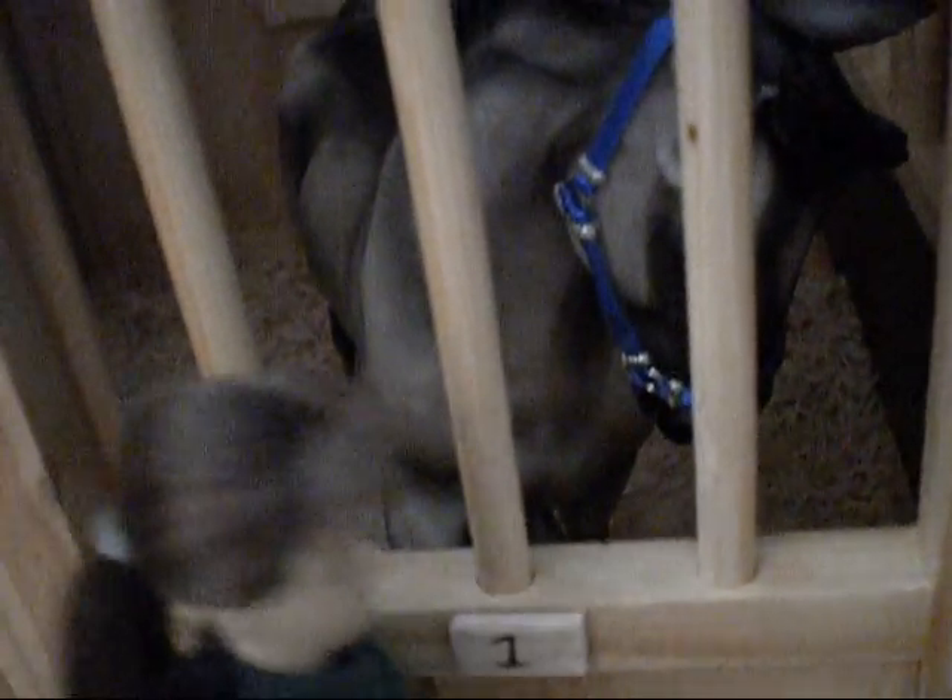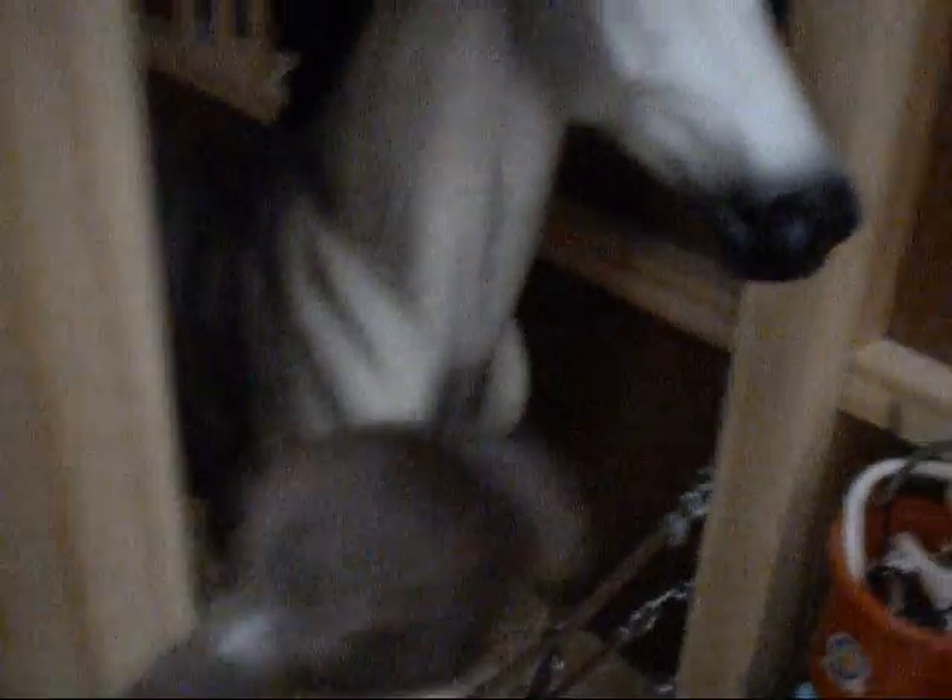Stall number one is Storm Chaser, our lovely gray warmblood — love him here at Elysium. And then over here in stall number two is Catiline's Conspiracy, or Catiline. He's awesome, we love him — he's a thoroughbred.